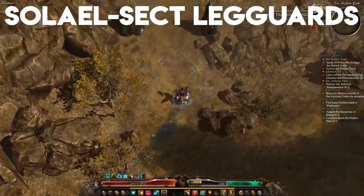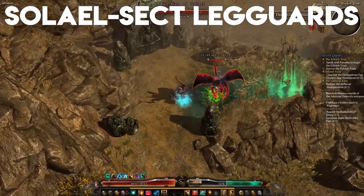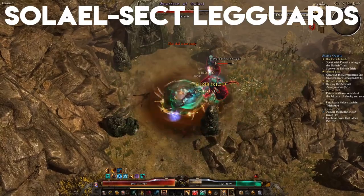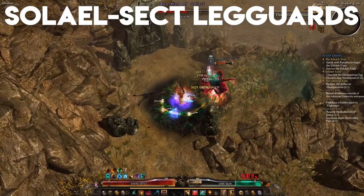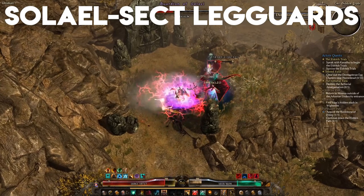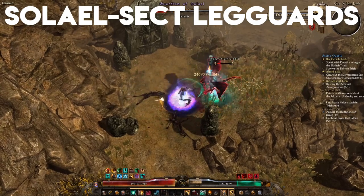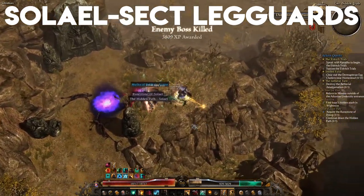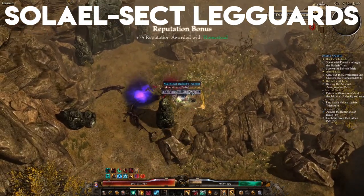I highly recommend this farm to any freshly capped characters, as the first hurdle anyone has to jump over in order to become a fully viable endgame character is getting all resistances up to 80%, and a well-rolled Solisle Sec Legguards with a prefix like Stonehide will go a very long way in that regard. Also, Guardian of Solisle is super easy to kill so long as you start the hidden path quest, which takes you all of 5 minutes.